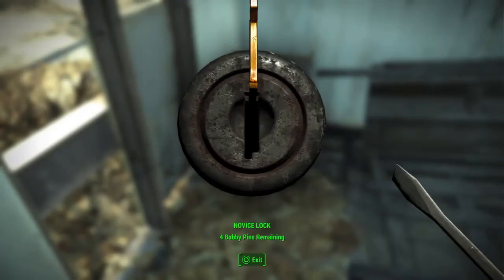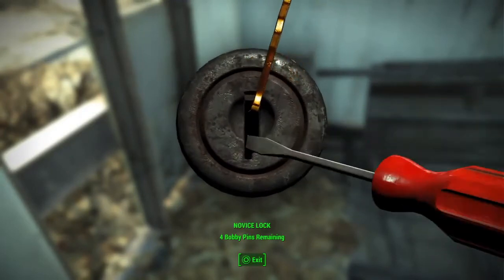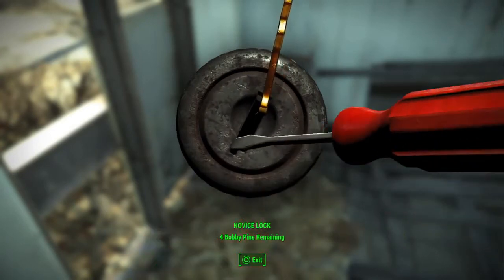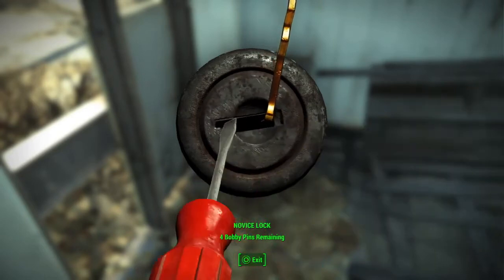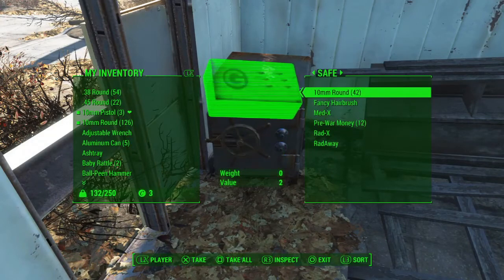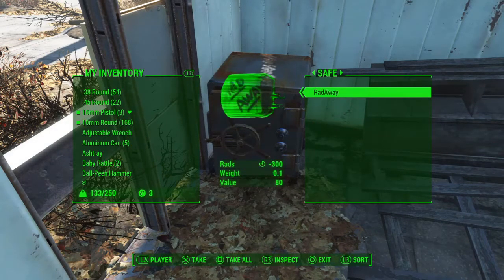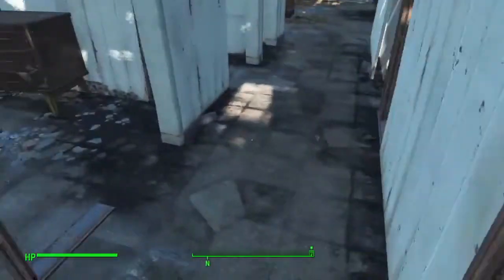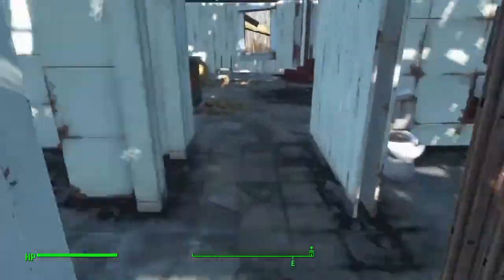There we go. Almost. We just had to move with the slightest little hair. Sweet. Another gun. More ammo. Airbrush. Medics. Money. Radics. All good stuff. Glad I came back for that. Did I loot that blowfly? I did not. He had bottle caps.